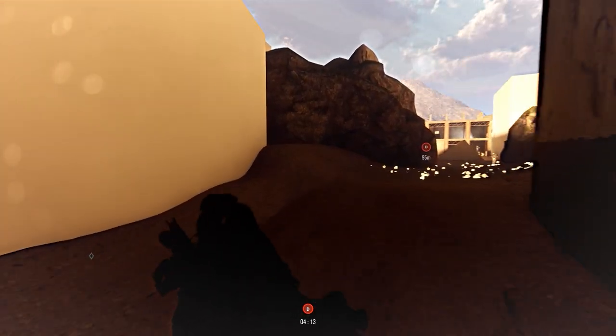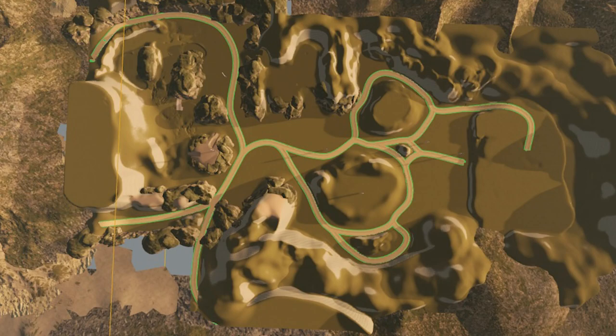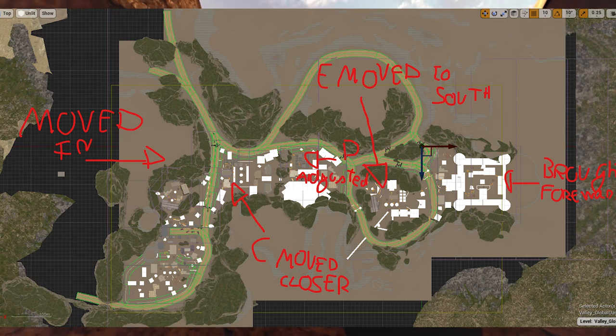From my original plans, many things have changed in the level. Notably, the map scale has been greatly reduced as I originally made the map way too big and players in the original testing phase spent way too long running between each objective. So I reduced the distance between them and brought all the objectives closer together, and this has led to more closer engagements and more tightly packed gameplay.